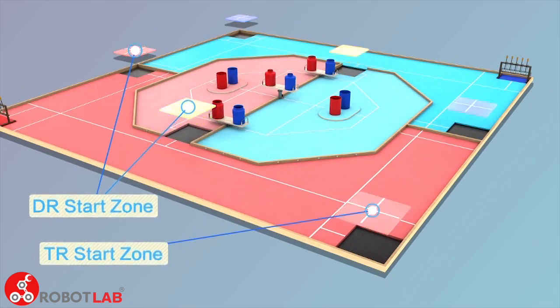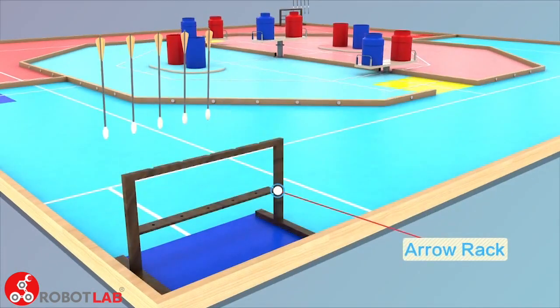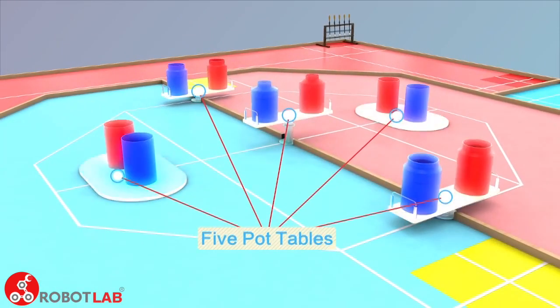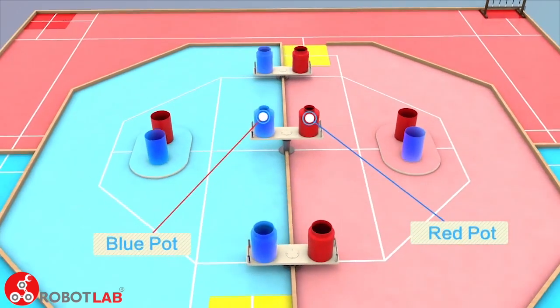These are the start zones for the robots TR and DR. This is the arrow rack — five arrows can be arranged on it. There are a total of five pot tables in the red and blue inner areas. One red pot and one blue pot are set on each table, belonging to the red team and blue team respectively.